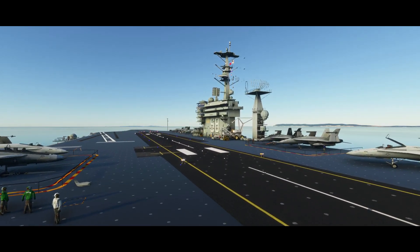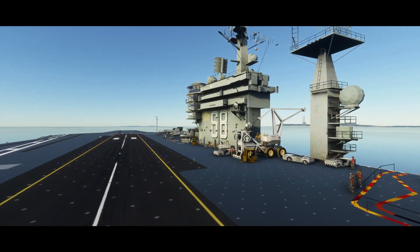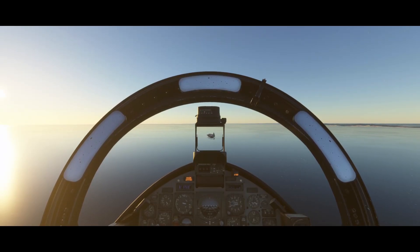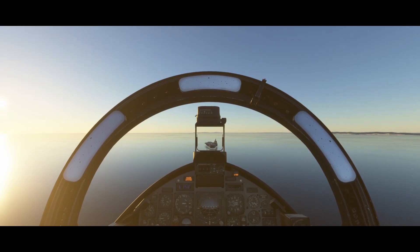Sadly there are no catapults or arrestor wires, so you're just going to have to land normally. But it can be done — I even did it first time, although it was pretty rough. Here's me landing — no voiceover from me at the time because it needs 100% of my concentration. I'm not that good, but for a first-time landing on an aircraft carrier in Microsoft Flight Simulator I did a pretty good job.